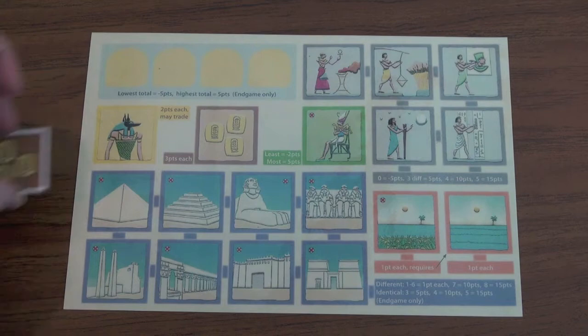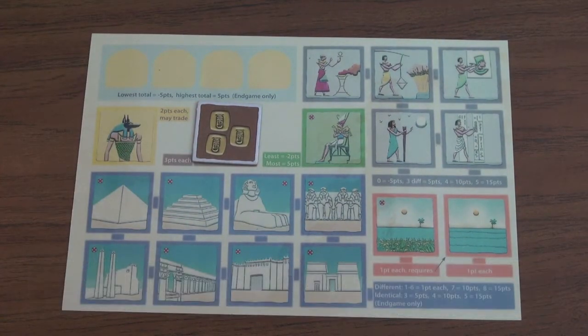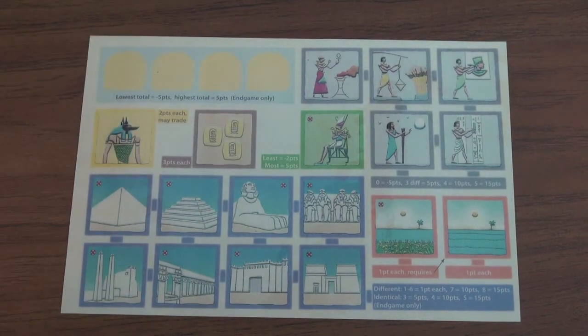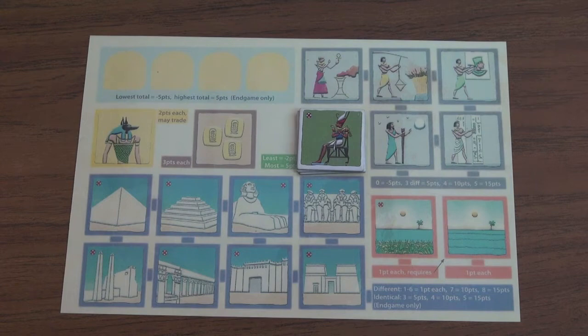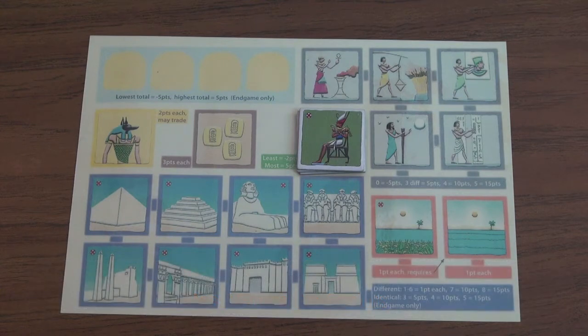Money tiles are each worth three points, and since they have no X, you discard them after scoring. Pharaoh tiles have an X so you keep them all game. Your goal is to collect more Pharaohs than any other player — the person with the most Pharaohs gets a bonus of five points, while the person with the fewest gets a penalty of negative two points. If multiple players tie for most or fewest, each player receives the full reward or penalty individually.